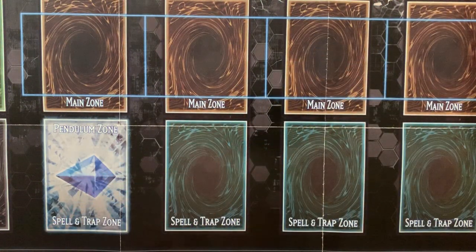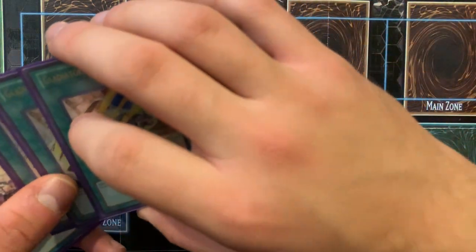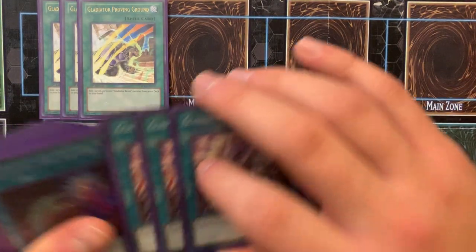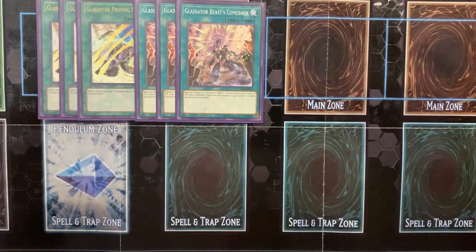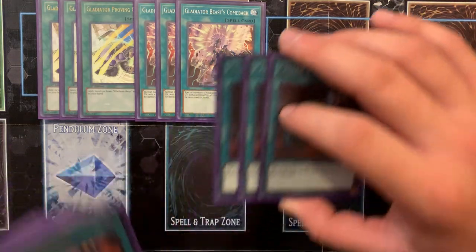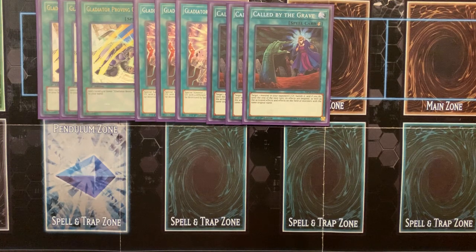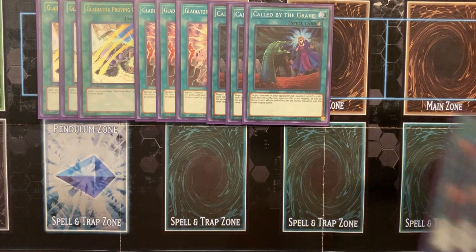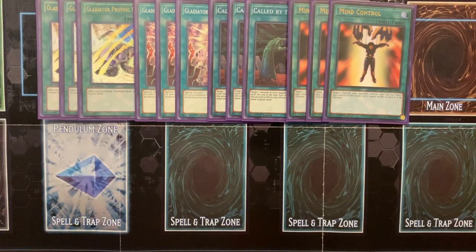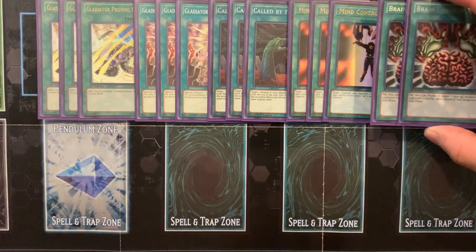Having to be special summoned by a Gladbeast to get your effect off just kinda slows you down. 3 Gladbeast Proving Ground — could probably drop that to 2, but I just feel it's worth having 3. 3 Gladbeast Comeback — it's not a once-per-turn at all, so definitely run 3. Called by the Grave so you're gonna have to deal with hand traps. Mind Control, because I'm playing a control variant. My next cards are actually Brain Control.